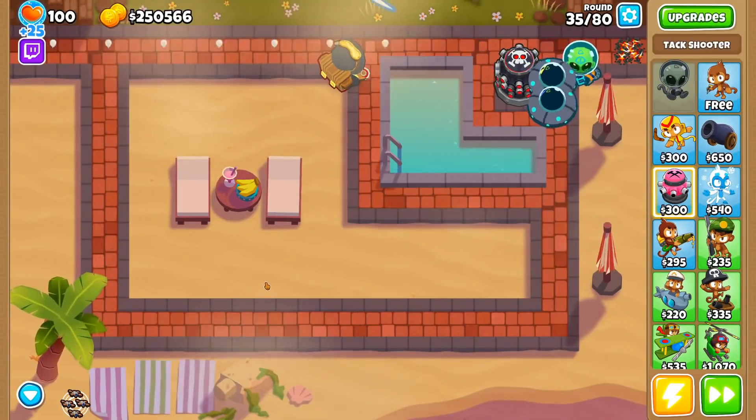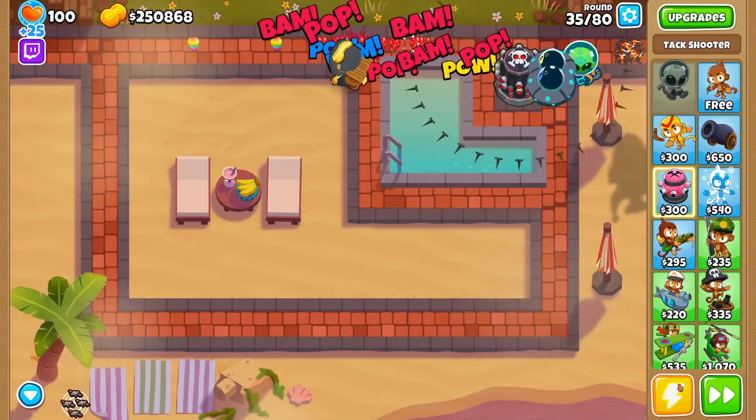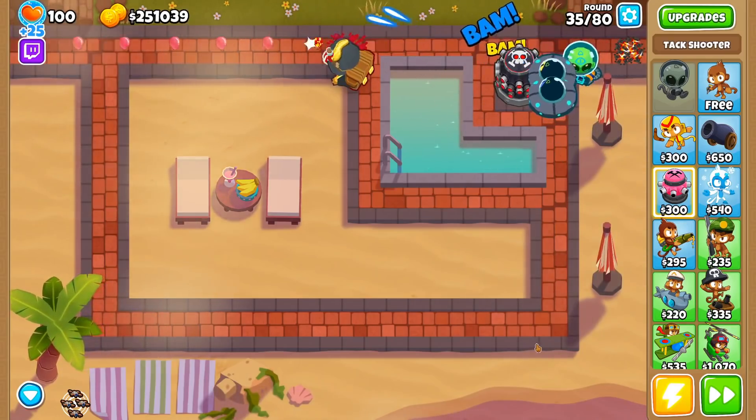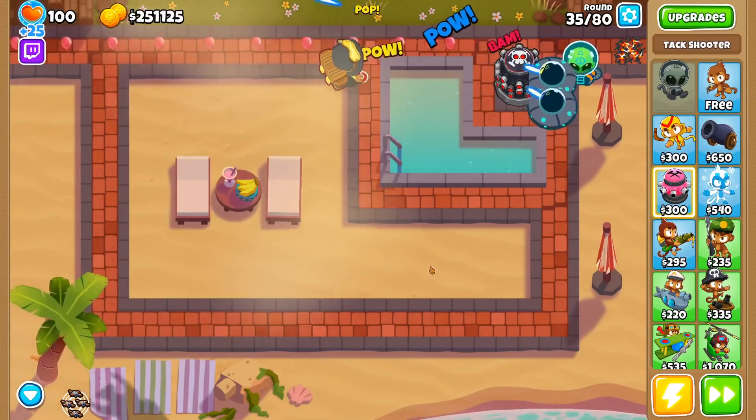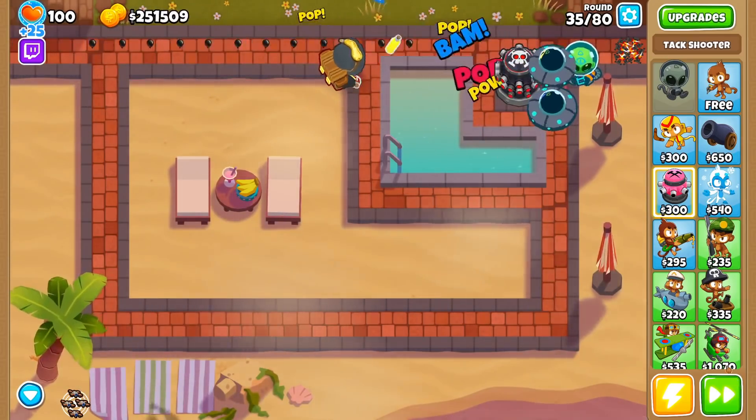But that is not where the journey ends. The next upgrade, Rubber to Gold, is where the Alchemist really makes bank. This upgrade allows the Alchemist to throw special potions that partially turn balloons and MOABs — except the BAD — into gold. Balloons affected by this provide plus 200% more cash per pop.